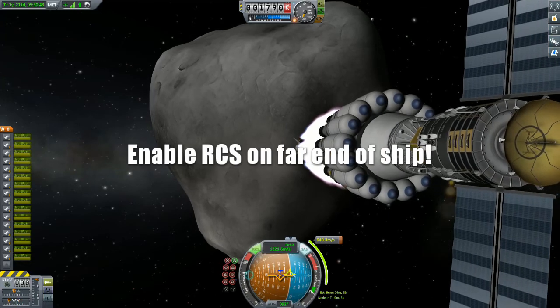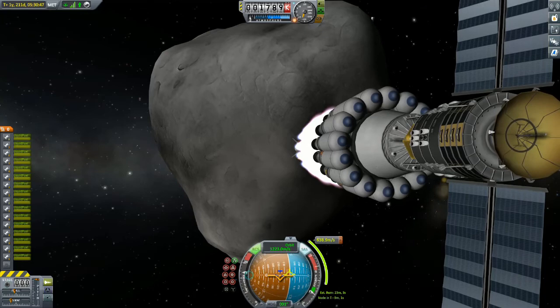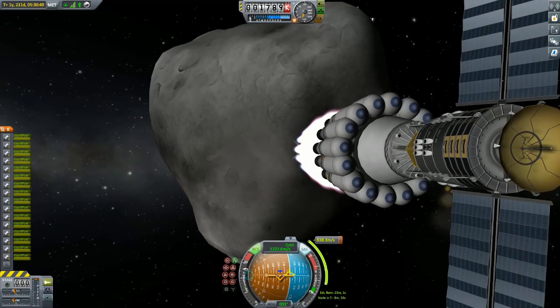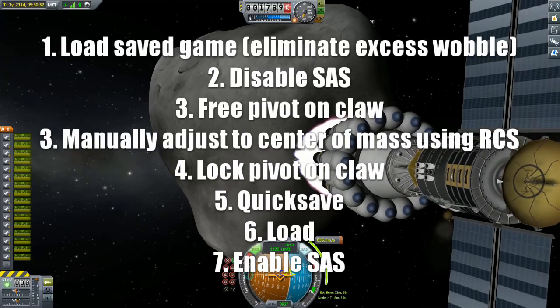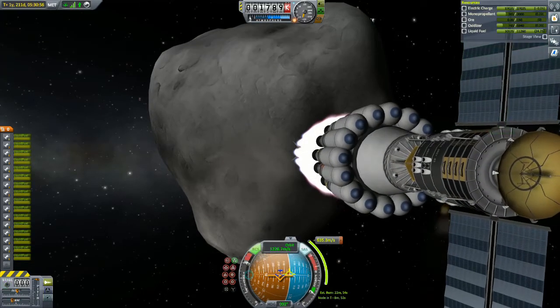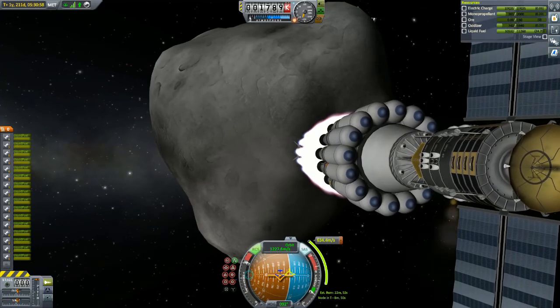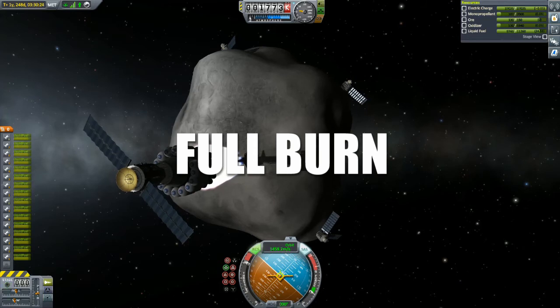It is absolutely critical to enable RCS on the far end of your ship that is either pushing or preferably pulling the asteroid. With a combination of large reaction wheel control pods, quick saves and loads to eliminate excess wobble, and RCS only on the forward control point of your ship, you should be able to burn indefinitely with high precision.